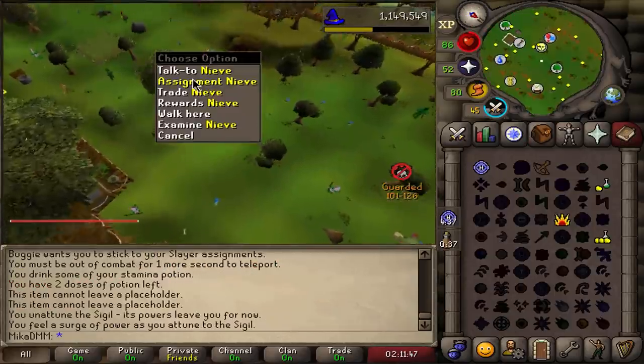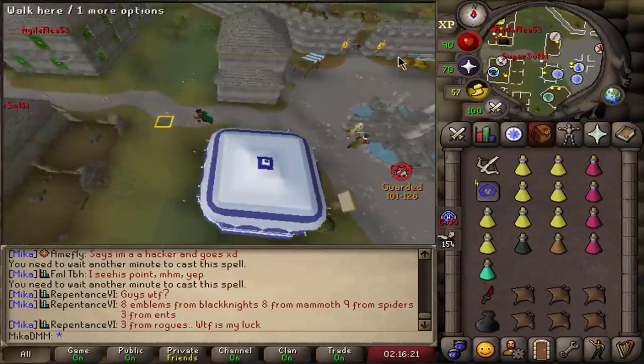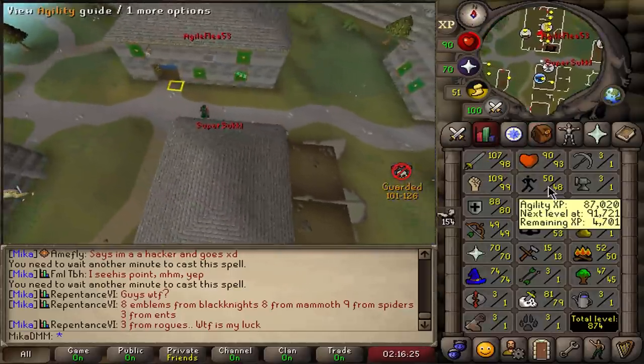We survived. Very nice. Blood Velds — let's go. I'll actually do it in Taverley Dungeon. I think I'll have better escape, but I'll get 65 agility first.